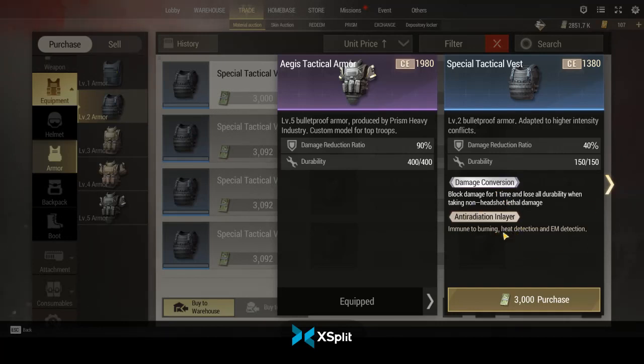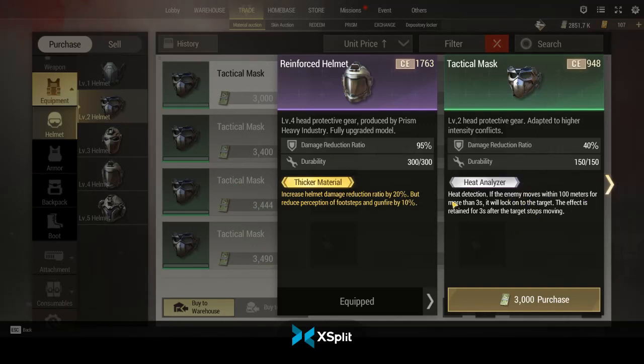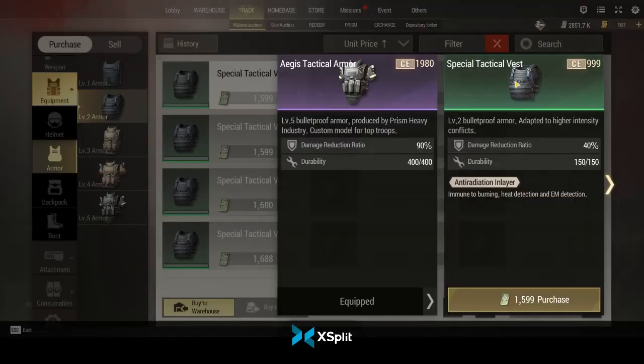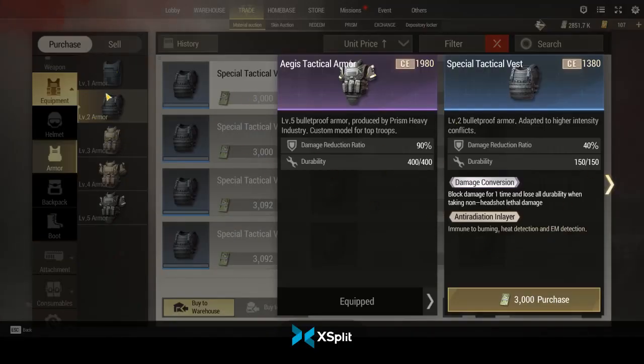Damage conversion protects you from snipers and close-range shotguns, though it won't hold up against automatic fire. Anti-rad is also useful because a lot of people are running thermals — the heat analyzer mod highlights people moving in heat and lets you see them through smoke. To counter that, you can run anti-rad on a vest, which protects you from being detected by radars, fire grenades, and being highlighted by the heat analyzer.